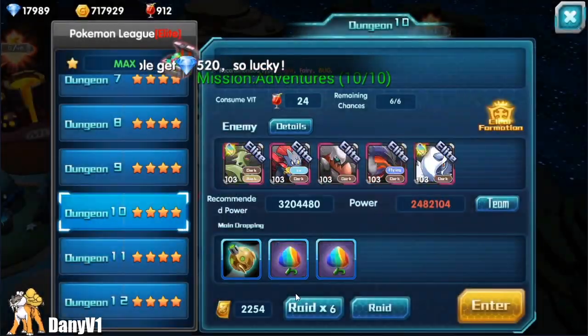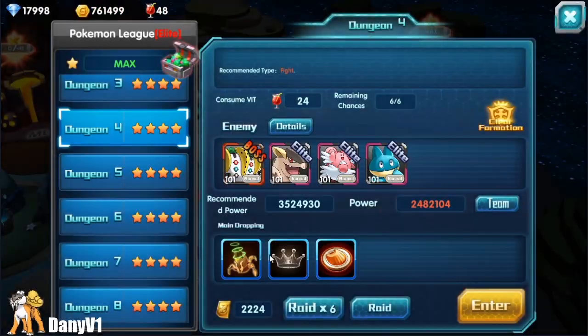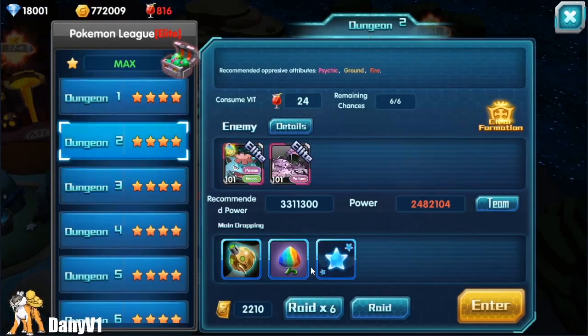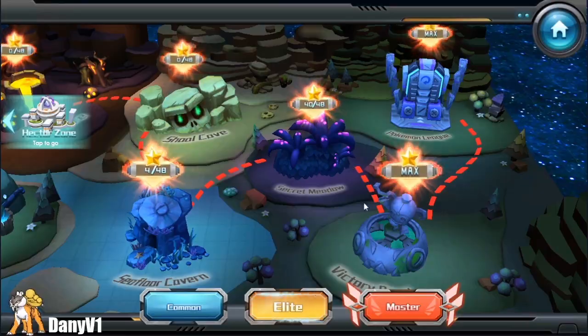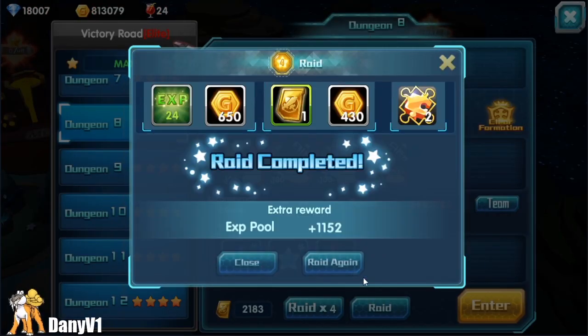and normal maps that cost 12 vid and normal maps of 6 vid. On the master maps I spent 2400 vid and got a total of 110 uni shards. On elite maps I spent 2400 vid and got a total of